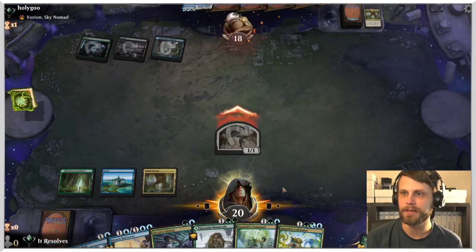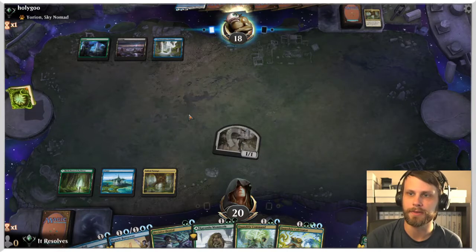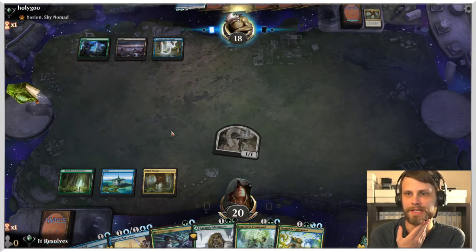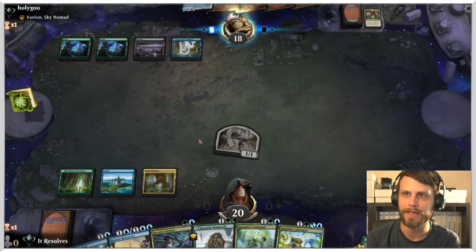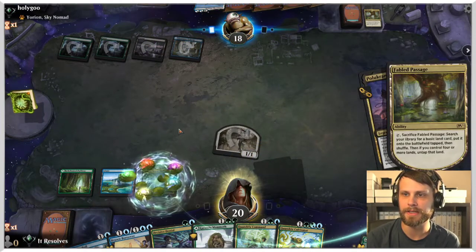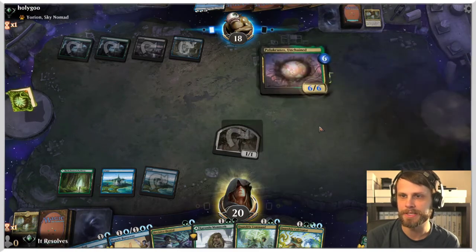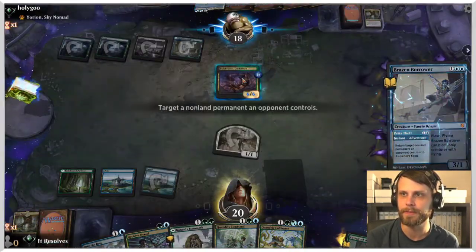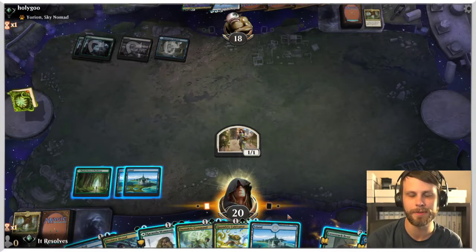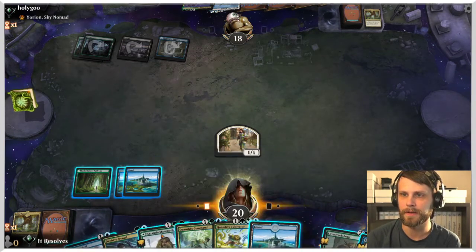In game one, we get to attack in and really just leave up either a bounce spell or the Decisive Denial, both of which are great options. We are going to be searching for a land this turn as well. The question is: do we get second green or second blue? I think we get second blue due to having the Mammoth in hand and being able to essentially throw that out there. Let's go ahead and get that second blue — that's perfectly fine.